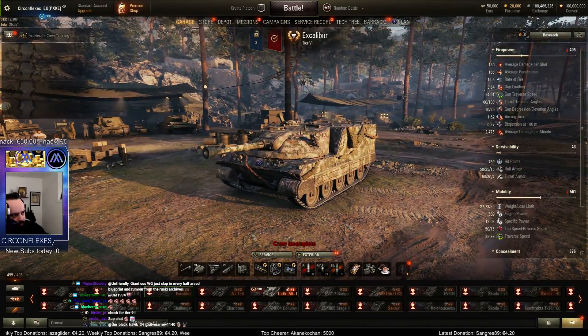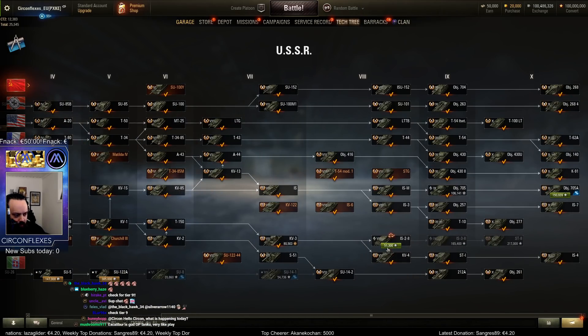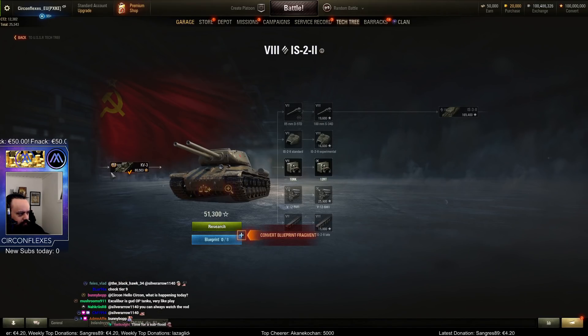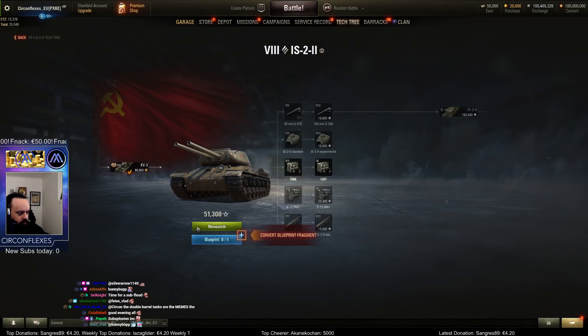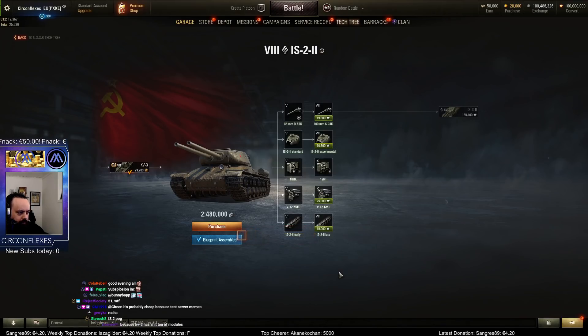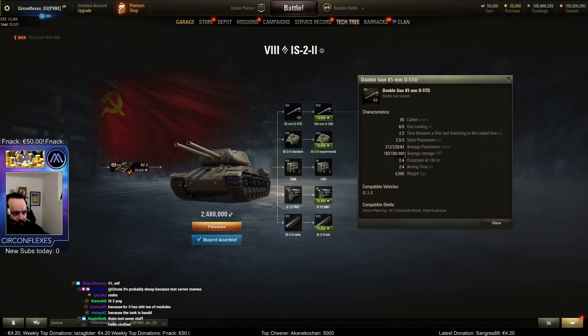I haven't actually seen any of this yet at all. First off, this is really cheap — why is this 51k? That's so cheap. 51k for a tier 8? That's insane. So 51k research, and you start off with an 85 mil — oh wait, it's a 385 mil. Funny, the 300 damage though.